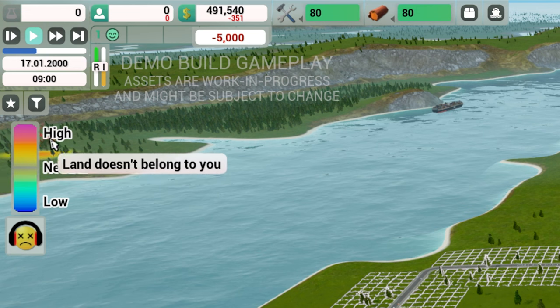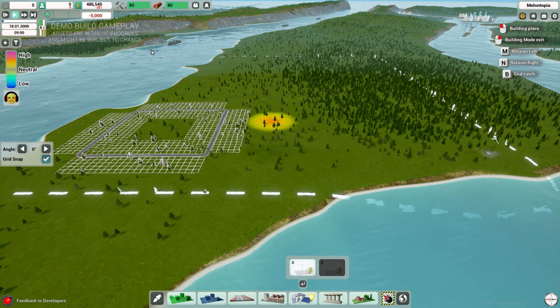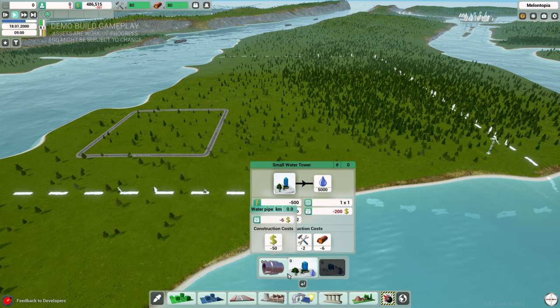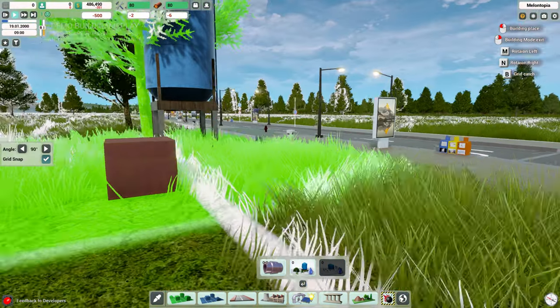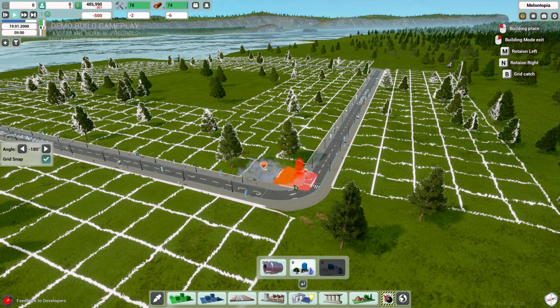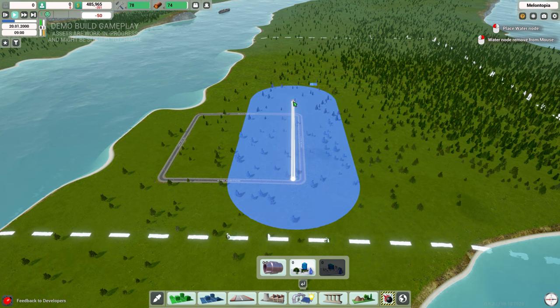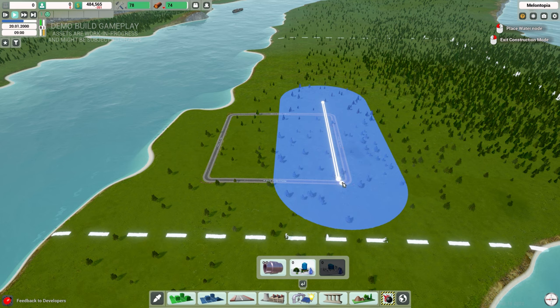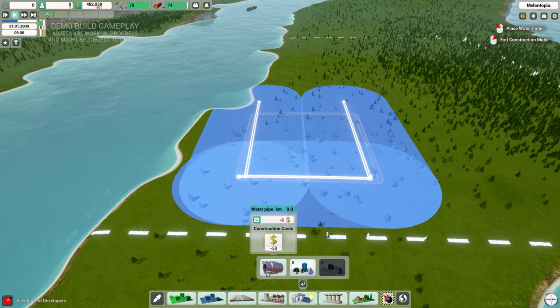On the left side we can see noise pollution. We're going to place the power station on the edge of the water — that cost us 5,000. We do start with about half a million. The water mechanic is similar to Skylines — we place a water tower and then run water pipes along the area to keep as much coverage as possible.